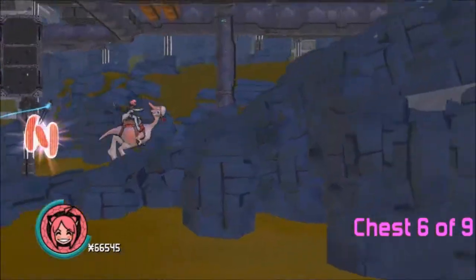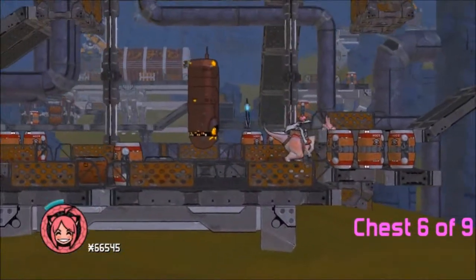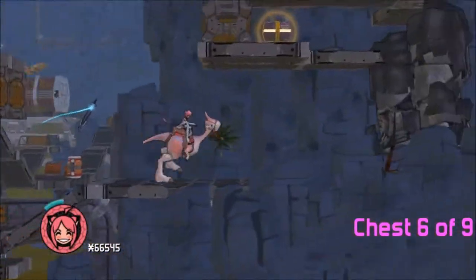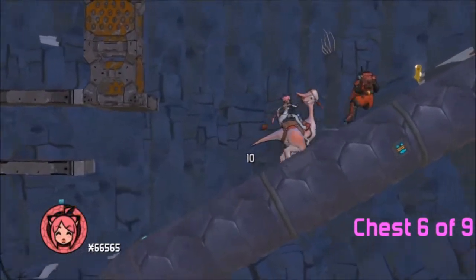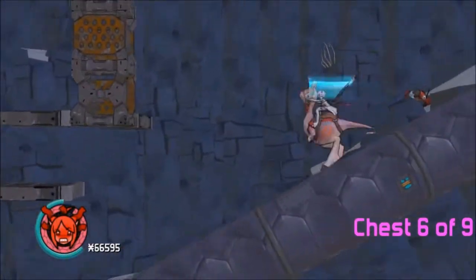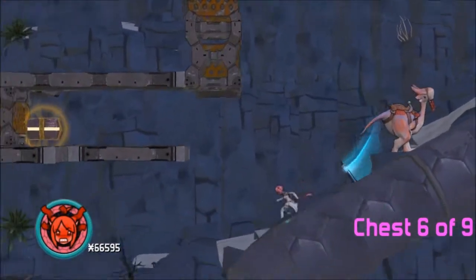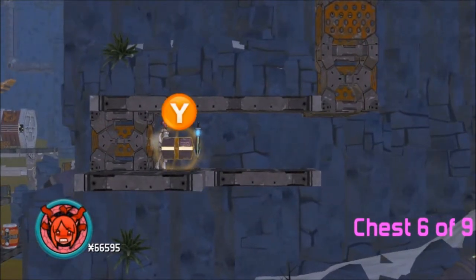When you get back on the chocobo, you have to use it to continue on. Go through and look at that — right there on the left. Jump off, jump up, grab it. Or get stuck on a wall — but grab it.